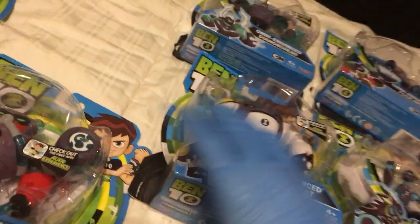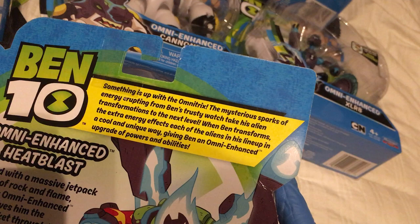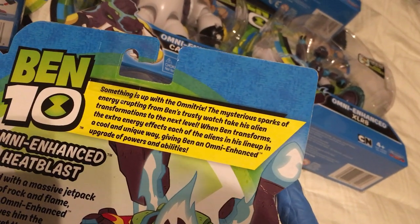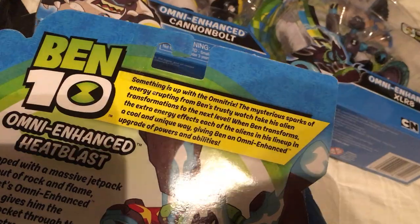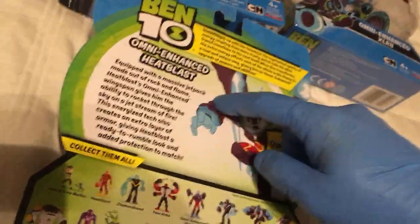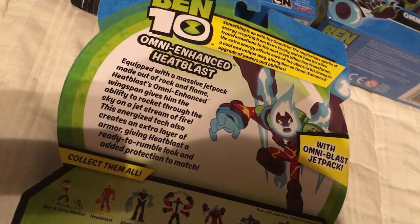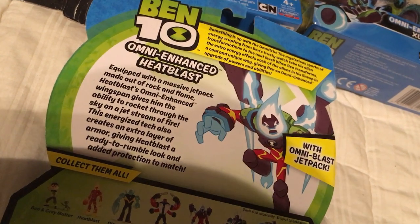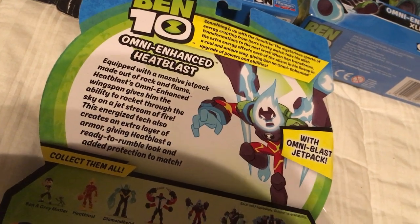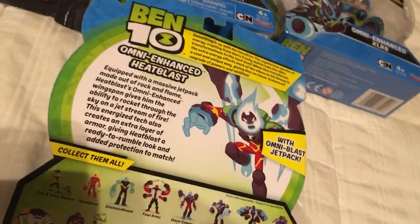We're going to start with Heat Blast. Something's up with the Omni-Tricks. The mysterious sparks of energy erupting from Ben's trusty watch take his alien transformations to the next level. When Ben transforms, the extra energy effects each of the aliens in a cool and unique way, giving Ben an Omni-Enhanced upgrade to powers and abilities. Omni-Enhanced Heat Blast, equipped with a massive jetpack made out of rock and flame, gives him the ability to rocket through the sky on a jet stream of fire. Could you imagine standing under that? You're going to be showered with molten hailstones. This energized tech also creates an extra layer of armor, giving Heat Blast a ready-to-rumble look and added protection.